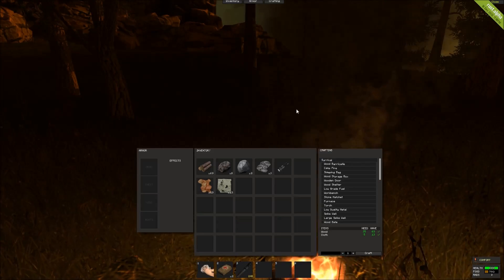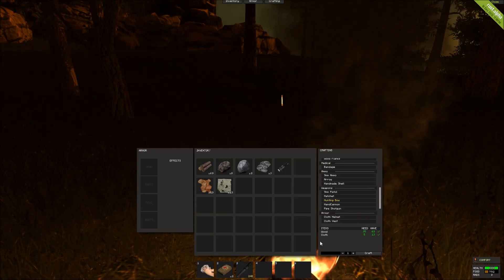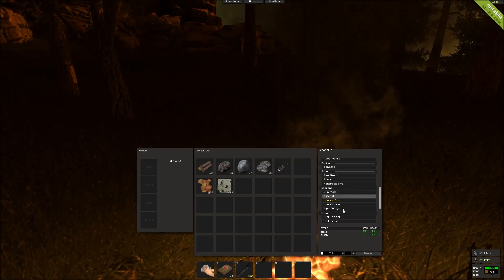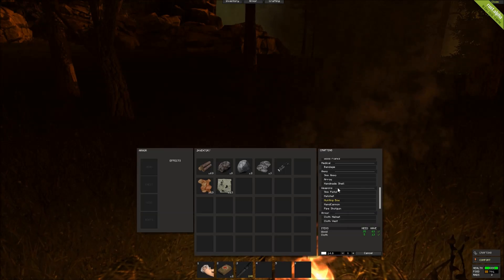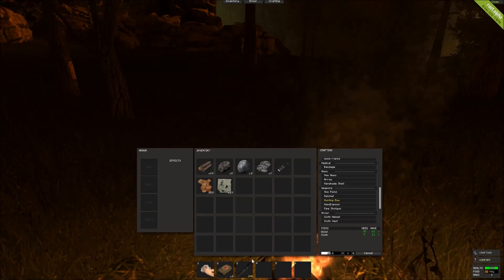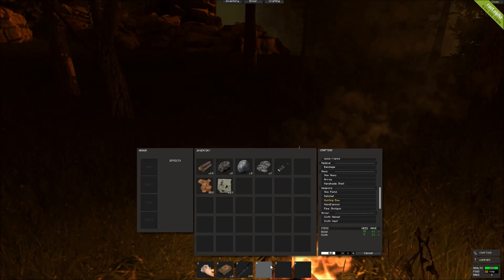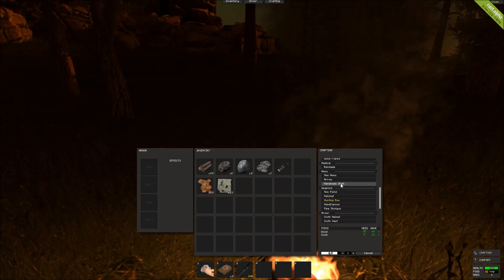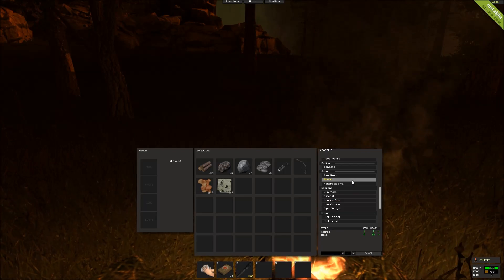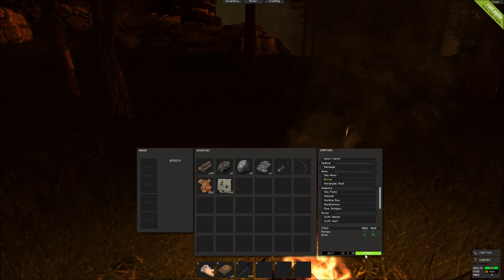How do I craft a weapon? Obviously you pick up the resources you need and you craft it. This is a hunting bow — it's probably one of the best starting weapons you can have, because making a hatchet and other things requires a furnace and that requires a ton of work. So build your hunting bow. Hunting bow ammo are arrows, and arrows you need stones and wood to make — four wood and one stone. So let's make all three that we can.